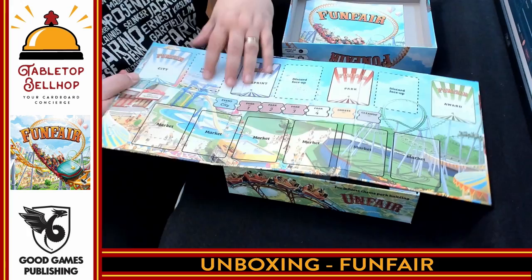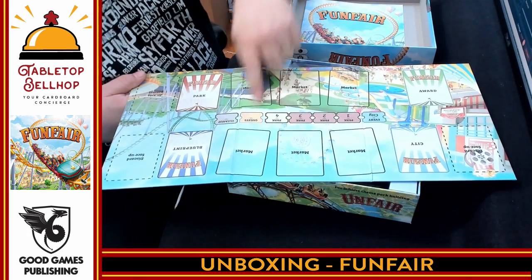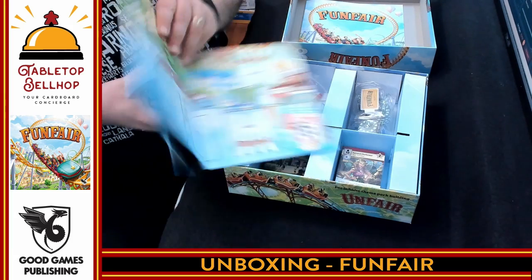This version has the park and market all face-up, whereas the original has stuff facing different ways — you have the city and blueprint boards on one side. It might just be a comfort thing in terms of layout.